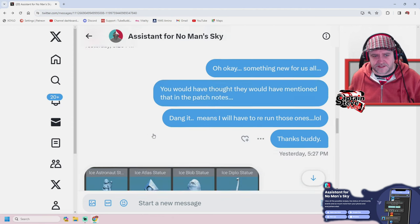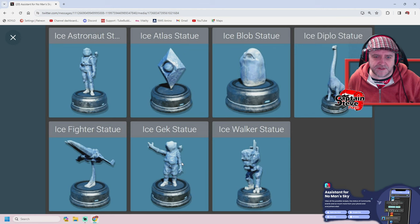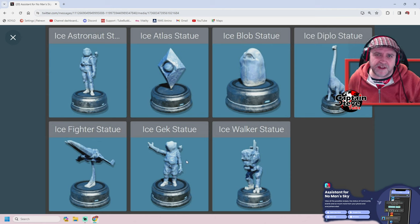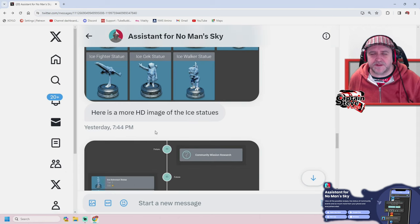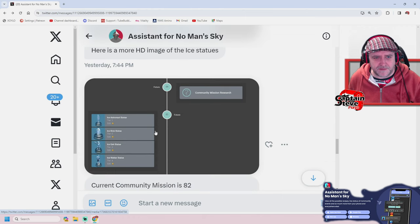Something new for us all then. I can see the bonus to this — it does look like we might have to run those two expeditions that I said I might not have time to run if I want all of those ice statues. Anyways, let's run down a little bit further. He's given some better, clearer images here, a little bit larger. You can see there, they look quite awesome. They're made of ice, so they're not as detailed as the other statues, obviously.